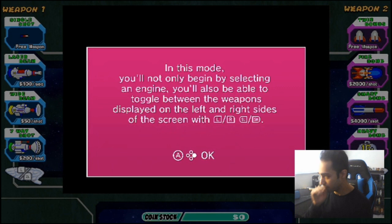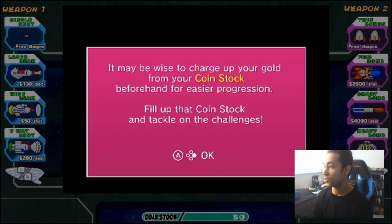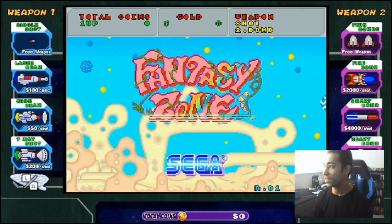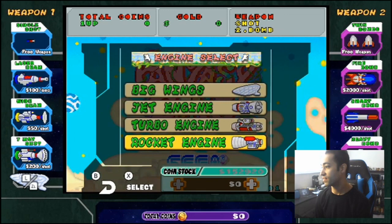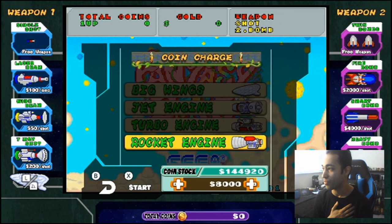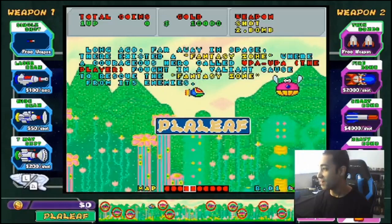In this mode you'll not only begin by selecting your engine, but you'll also be able to toggle between weapons displayed on the left and right sides with L and R. Each shot of your weapon depletes your gold, so shoot wisely — if your gold runs out you'll revert to using the standard weapon. It may be wise to charge up your gold from your coin stock beforehand. Here's a first-time bonus. We've got a shot and two bombs. Let's go with the rocket engine just to see how it is.